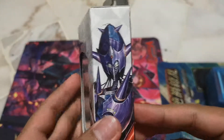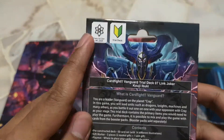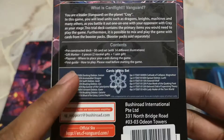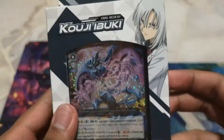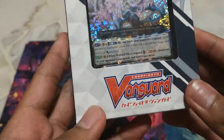This is his deck, so we're going to go to the deck itself. On the side, the right side, at the back, the clan logo, and also the card contents are already here. I bought this at my local toys and games. This is the Ibuki Koji Trial Deck Deleter Trial Deck, so without further ado, let's get in.